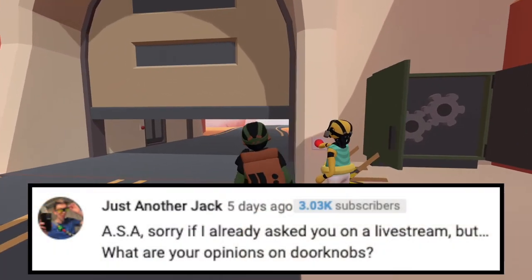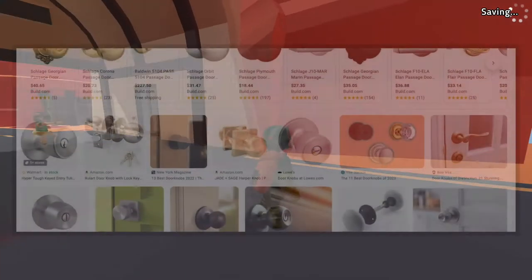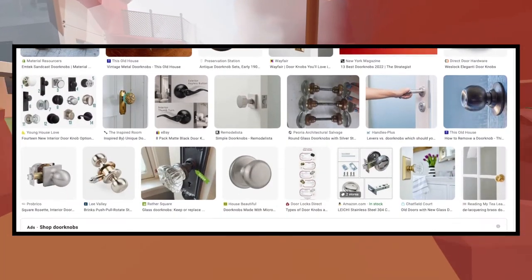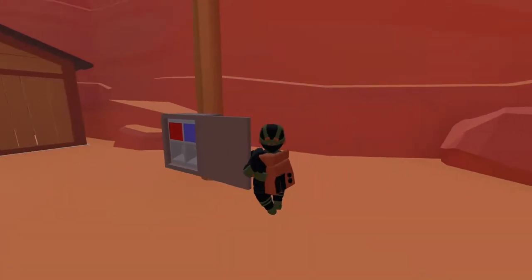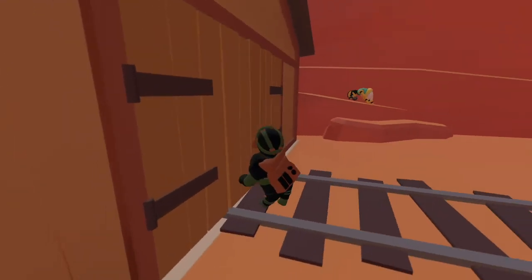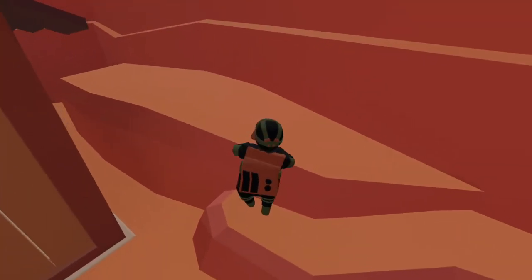Next question is from Justanotherjack: what are your opinions on doorknobs? The first thing that comes to mind is the quote from Spongebob — 'licking doorknobs is illegal on other planets.' But also, doorknobs are very cool and useful because without them you wouldn't be able to open and close doors. They're one of the most underrated things in life — the first thing you'd probably do in the morning is open your door to start your day. You can't leave your house without opening your door, so doorknobs are fantastic.